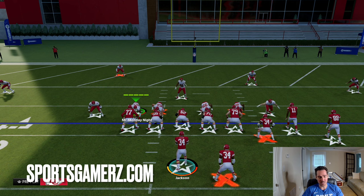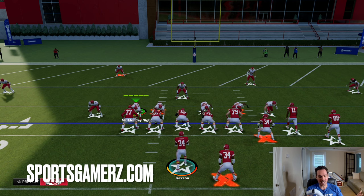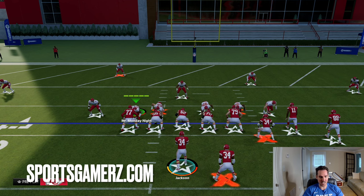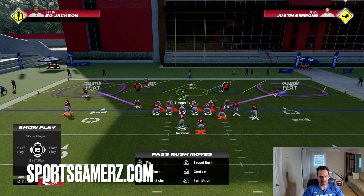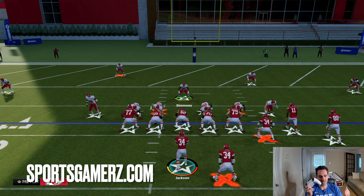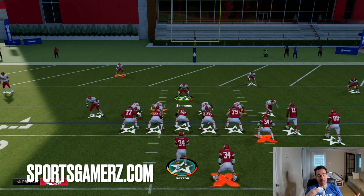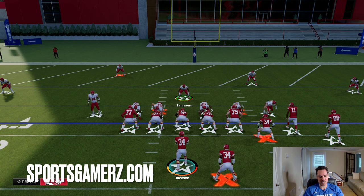If you want more high-level Madden 24 content, I do daily videos on my channel — new gameplays, tips, and news — so make sure you subscribe, drop me a like, and comment on the video. The first thing I want to show you is how to blitz and still play lockdown coverage in this area of the field. The reason I like using 4-3 even is it has the best run-D blitz coverage combo for this area. First, you can't let them run the ball — this defense is going to lock up any run. Second, you need a good coverage blitz combo, and this defense does that.